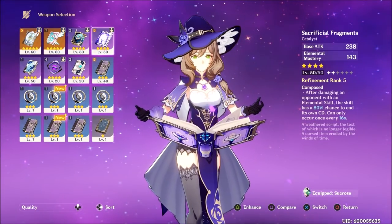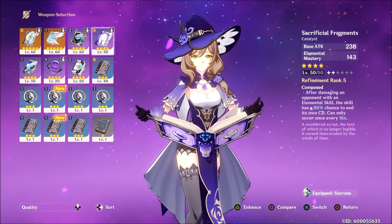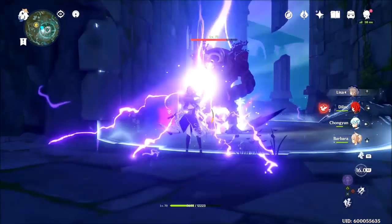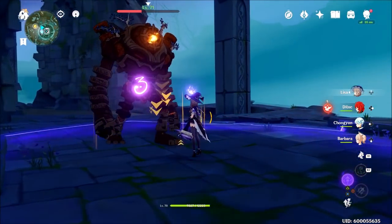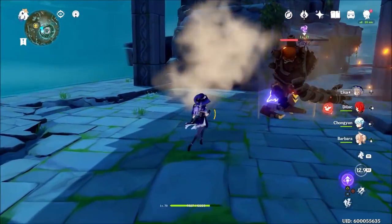Next I tried the Sacrificial Fragments. It has skill cooldown reduction and I have it refined to max, boosting base attack by 238. Clearly, this isn't the weapon for Lisa.